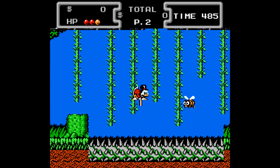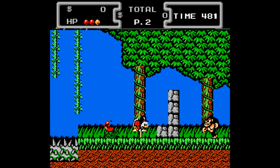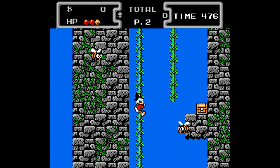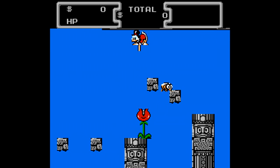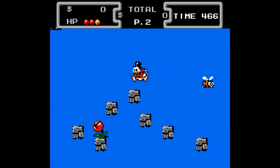One unfortunate thing is while playing through the game, I haven't really noticed any major differences between the Japanese and North American versions. There are sometimes differences between regions that make it stand out a little bit, but I didn't notice anything too major. We start off in the Amazon and get used to our Pogo ability, which works the same as it does in the North American release.